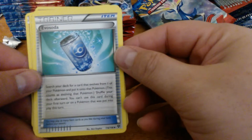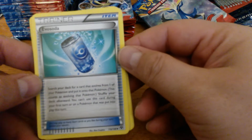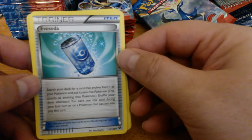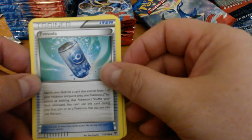Dunsparce. Evo Soda — this card was way hyped. It will see play in Stage 1 decks, but for Stage 2 I think you're still better off with the Ball Engine and Rare Candies.